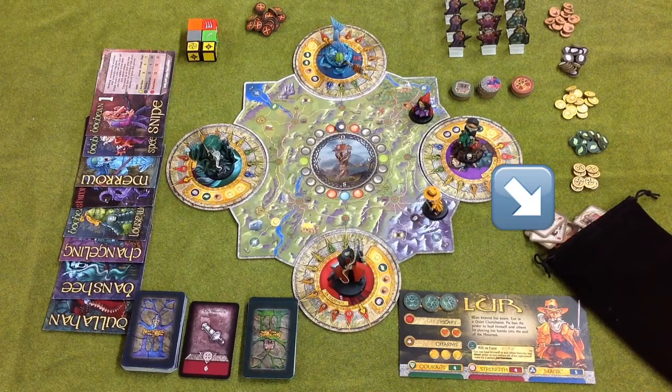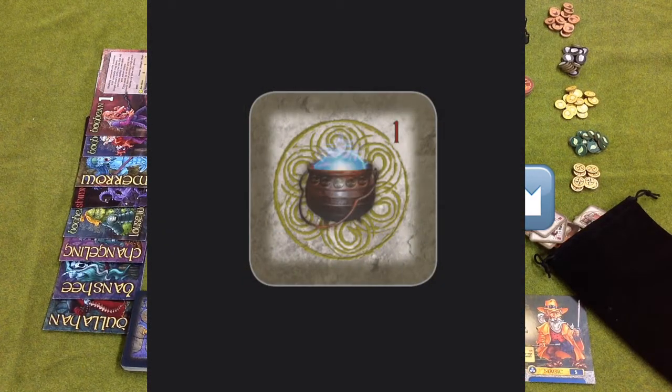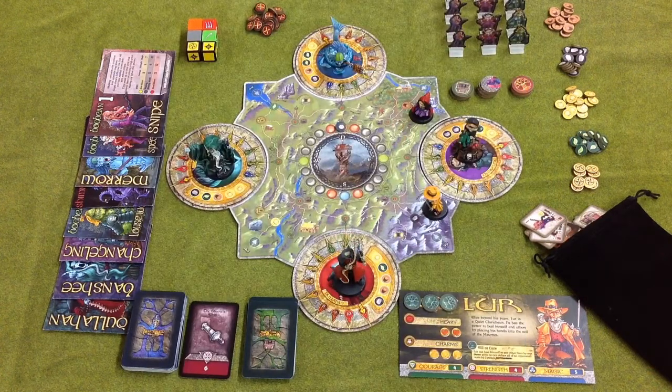We have our draw bag, and spilling out of that — it's already been prepped with the level one encounter tiles. It'll be a random draw each turn to determine the creatures you'll find, or various moves or treasures that might be placed onto the board.